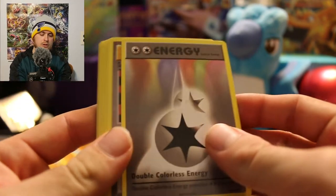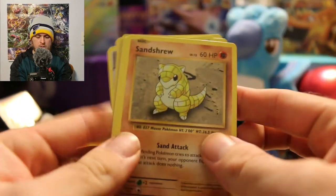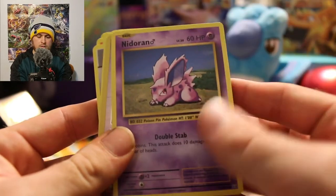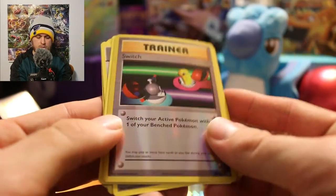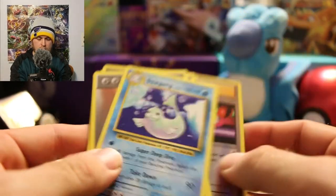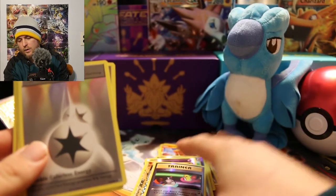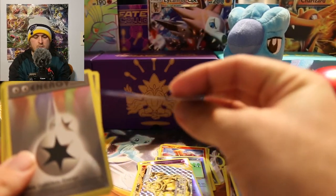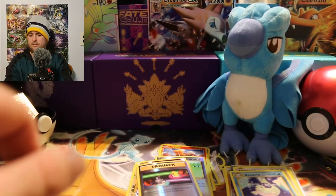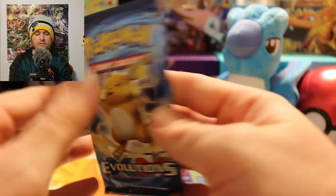Pack four: Double Colorless Energy, Super Potion, Charmeleon, Sandshrew, Poliwag, Diglett, Seel, Nidoran male, reverse hollow Trainer Switch, and the rare is a Dewgong. I seem to pull Dewgongs all the time. That's another weird pack where just one card was really bent and all the others were fine — kind of bizarre. Halfway through and haven't done too bad.